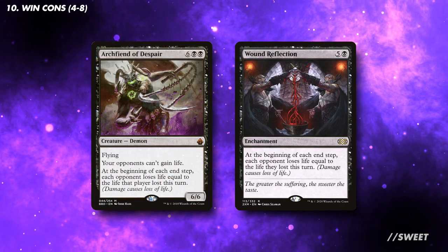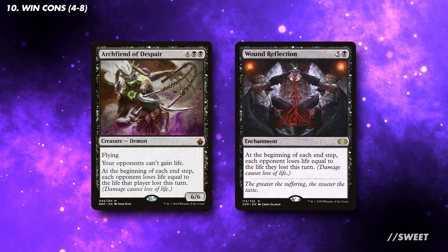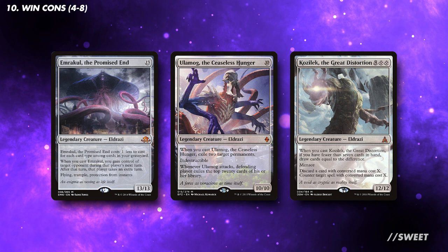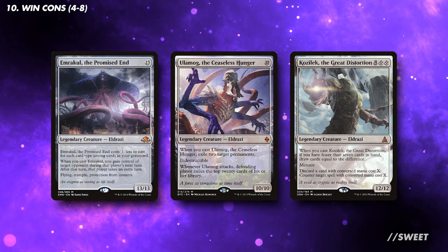We can also double that life drain with Archfiend of Despair and Wound Reflection. And because this deck will be able to generate a ton of colourless mana, we can also run some big Eldrazi to close out the game. In total I would recommend between 4 and 8 of these effects.